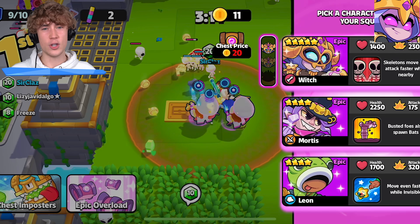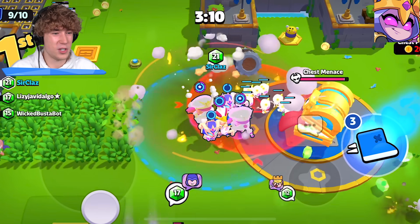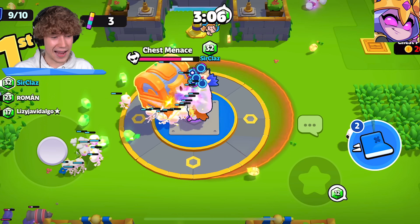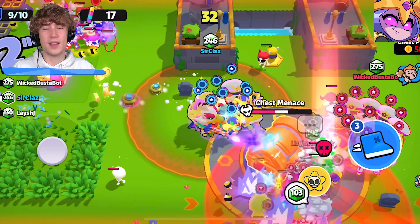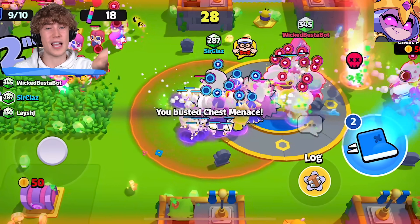Witch isn't really good, but if you're in a game without a lot of splash damage where people are using tanks, skeletons are very good to counter tanks. The skeleton barrel spell is also effective because taking out those little skeletons takes a while, and in the meantime you're doing damage to their squad.